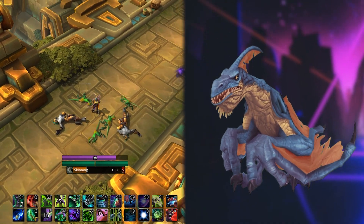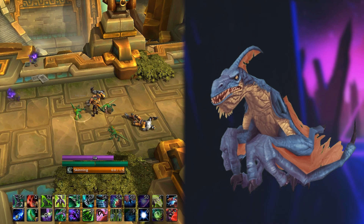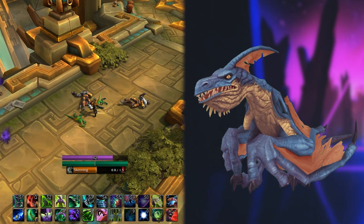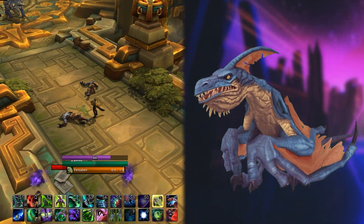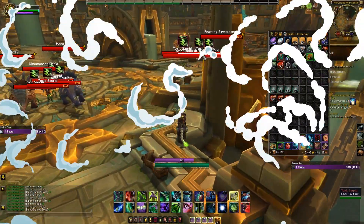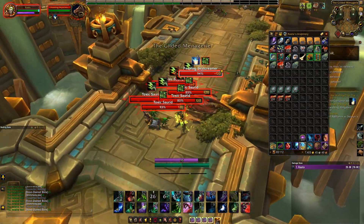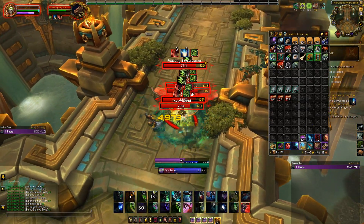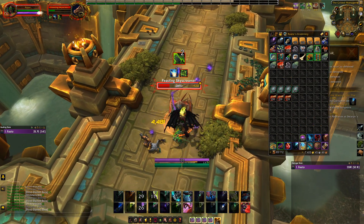Just make sure to kill all of the Toxic Sarids or the Feasting Skyscreamers. The Feasting Skyscreamers are definitely annoying — they have the ability Terrifying Screech, which can fear you for up to six seconds. This can make your runs very annoying and usually waste some precious time, so make sure to have an interrupt for their ability. One run usually takes between four to six minutes, but I have seen many players run as low as two minutes, depending on your item level and clear times.